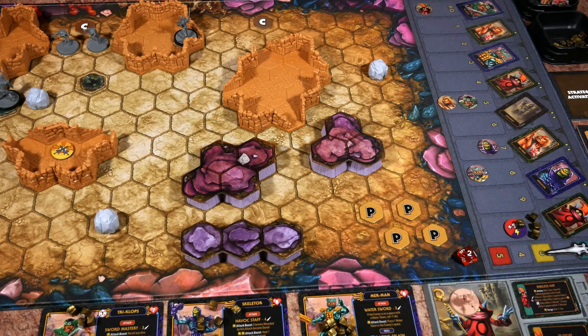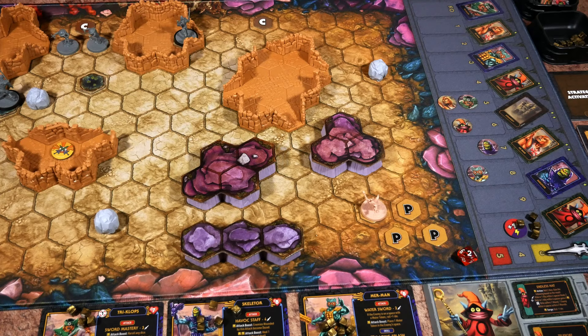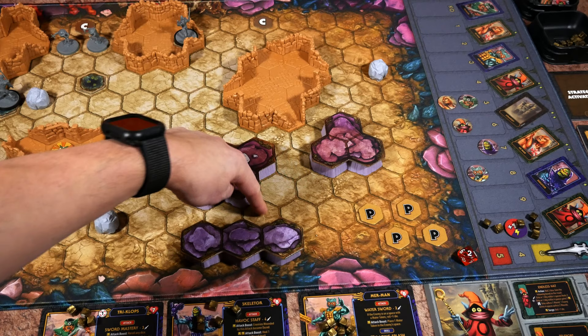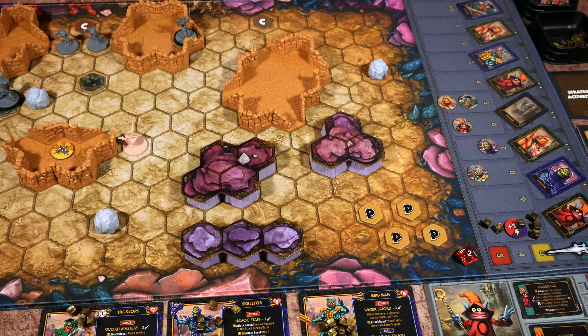Orko activates next gaining three power, all placed in the Teleport slot. His character respawns at a spawn point with health back to six. At this point, if anyone on the hero side gets KO'd we lose the game. Orko moves three, then uses Teleport spending two power to the AI controller — now at a very high amount. Picking a target spot four spaces away, dropping people around it. He-Man can come along as he's within four of Orko. We made a lot of headway in that activation, though I'm worried He-Man might get surrounded and taken out.